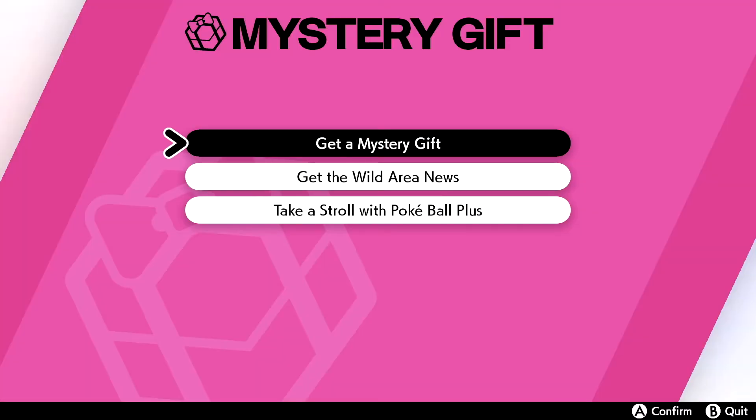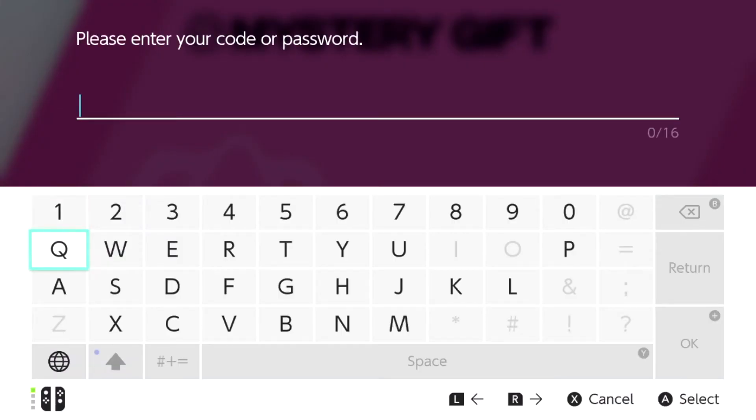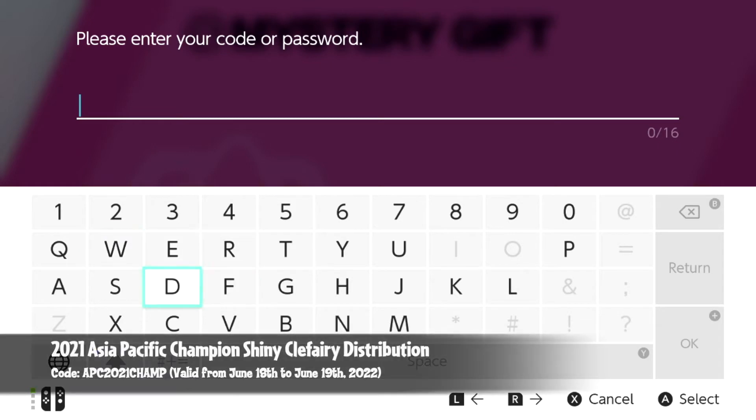Let's hop right into Mystery Gift — Get with Code and Password. Today we are getting a shiny Clefairy! This event is only taking place for two days, just like what happened last week. So the code is APC and 2021.